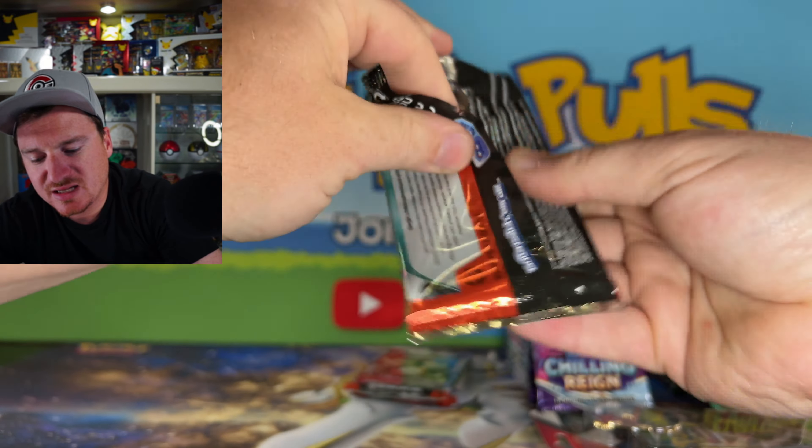Here we go with Chilling Rain coming up next. We've got this double pack blister from Walgreens with the Latias pin — one Evolving Skies and one Chilling Rain. Pretty fitting for the video, and you get a sweet Latias pin out of it. I'll put that on the pin board. Can we see something crazy today? Let's see an alt art — let's see that Blaziken VMAX alternate art. That would be absolutely epic. The first two packs we're opening are from that Walgreens blister, so if it brings heat, we'll know it was the blister.